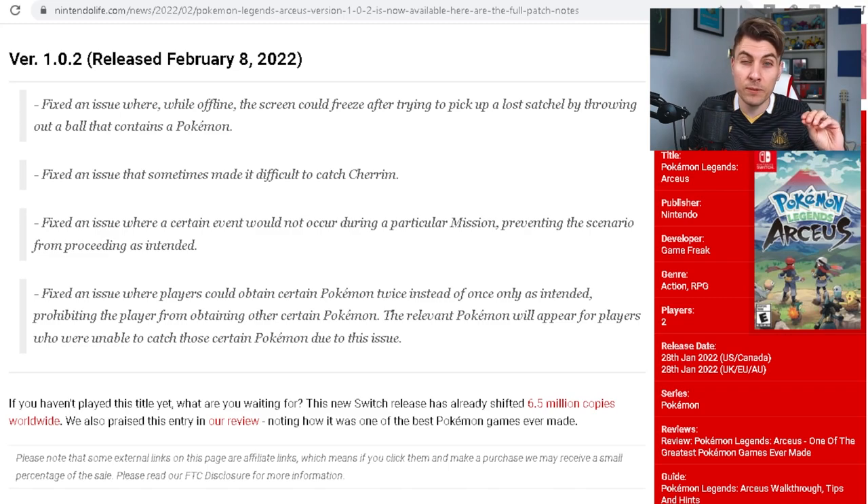Probably the biggest one for me personally is the next fix. There was an issue that sometimes made it difficult — actually pretty much impossible — to catch Cherubi. If it came out of a tree, you could throw Pokeballs, Ultra Balls, any balls at any HP level and you would not be able to catch it. It was completely glitched. This has now been completely fixed.